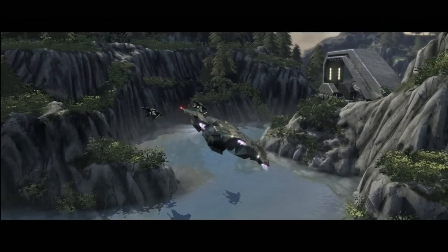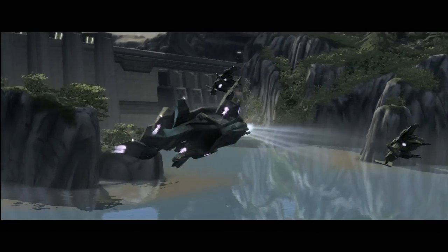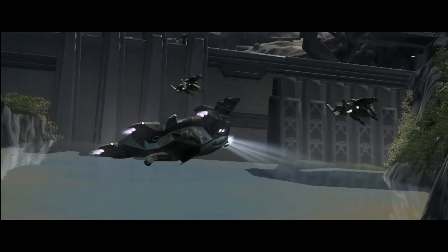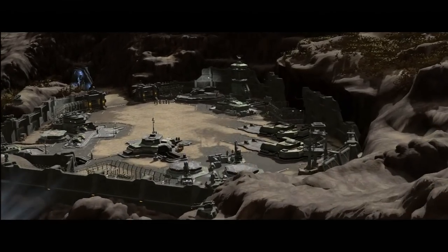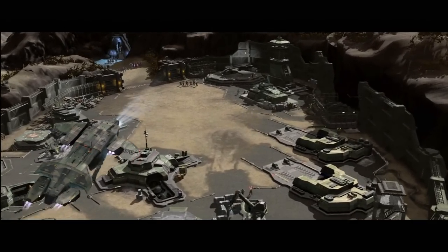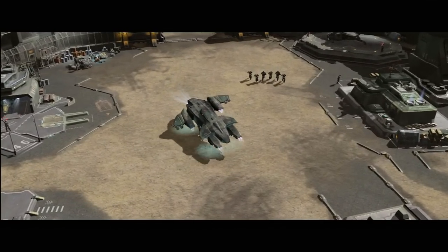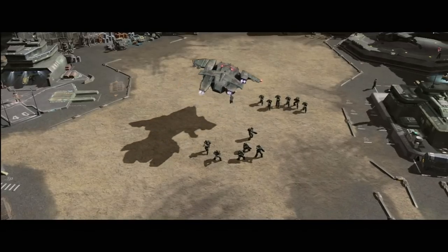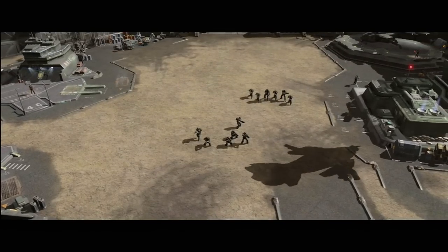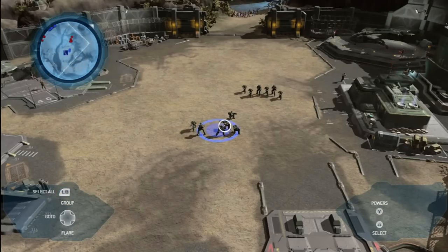These are UNSC Hawks. They're one of the new vehicles we're adding into the game. The Covenant are on the move north of the base. Why don't we go get a little firing practice in?